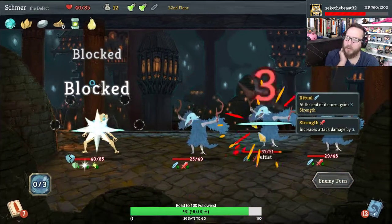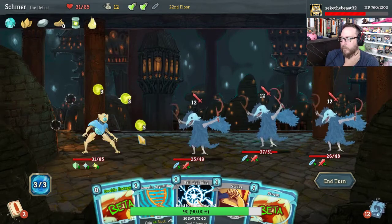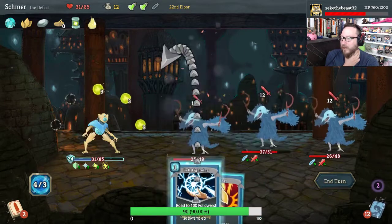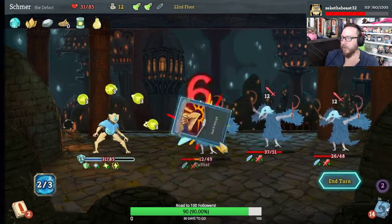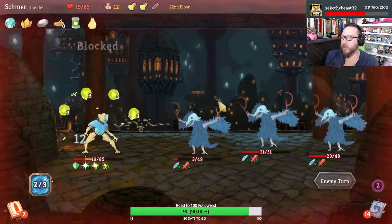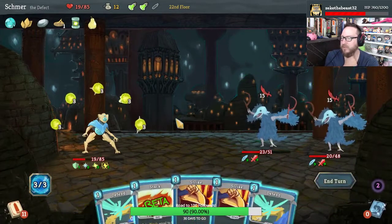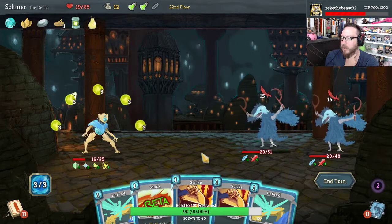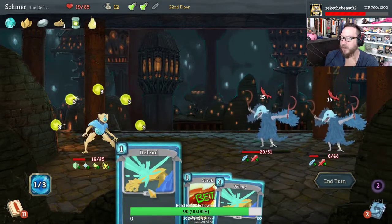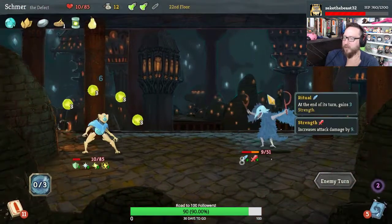We're gonna take damage here but we will channel some lightning for it. Double our energy, play Storm. Genetic Algorithm gets us a lot of block — I love that. And we're gonna get some kills here probably. Stack is useless for us right now. I think we go hard here and hope that we get a kill. Yes, very good — and we'll get a kill here as well.